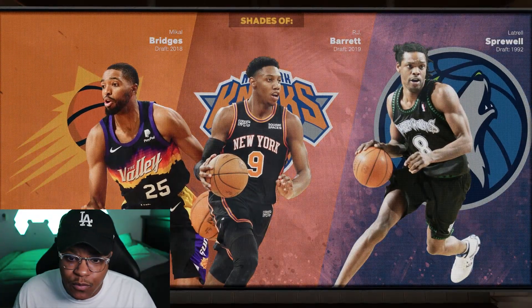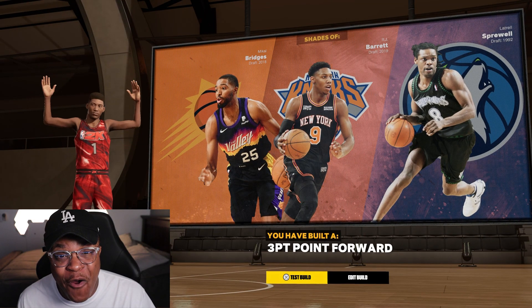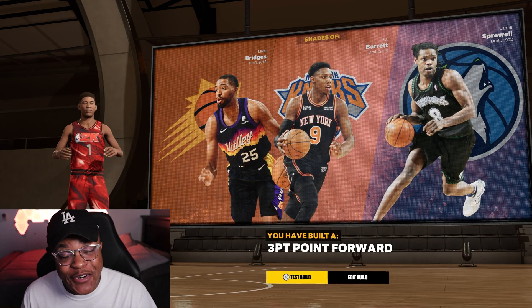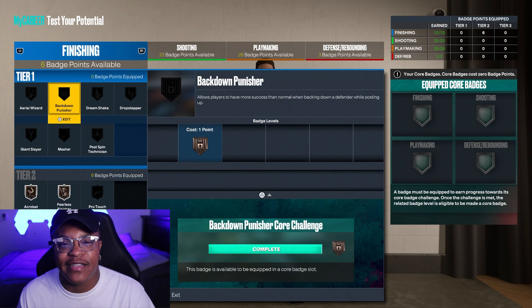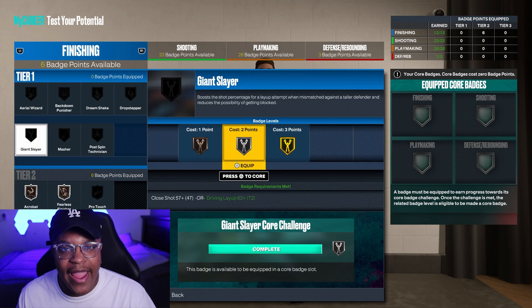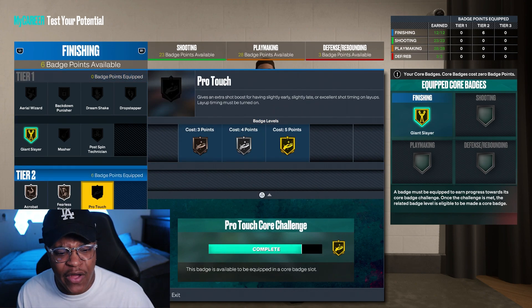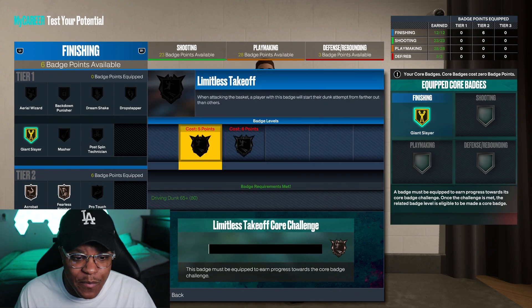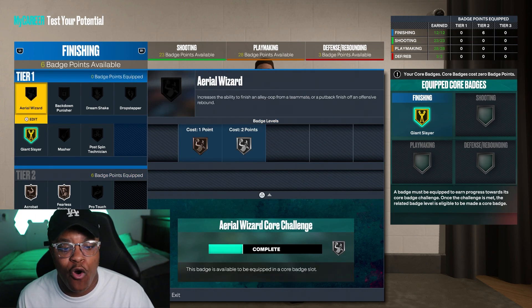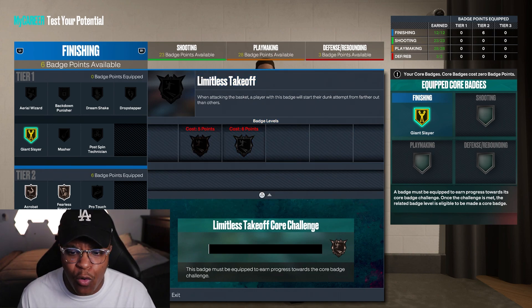You can see the comparisons right there — Michael Bridges, RJ Barrett, and Latrell Sprewell. The build ended up coming out as a three-point power forward. This is a 6'3 small forward build and it came out as that — a new build name. I actually ended up liking how this build came out. I'm going to lab this up once the game comes out and try to make a 6'3, 6'4, maybe even 6'5 small forward. I feel like these heights might be fun in 2v2 or 1v1. Giant slayer is the core badge — we have fearless finisher on bronze and acrobat on bronze as well.